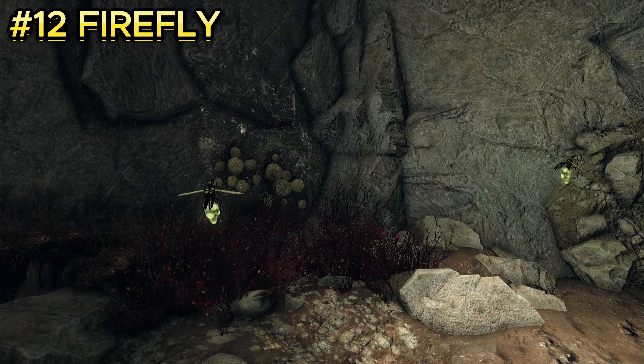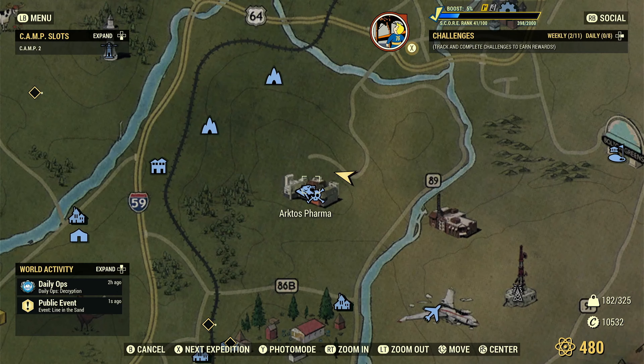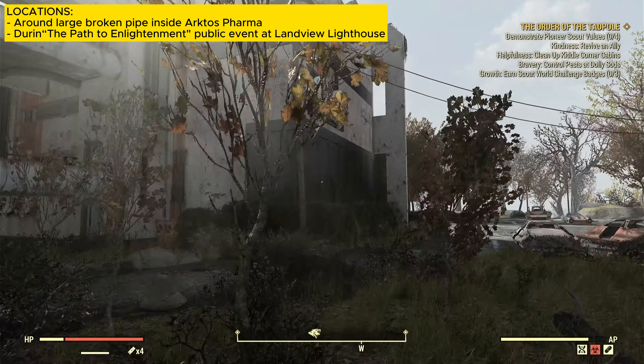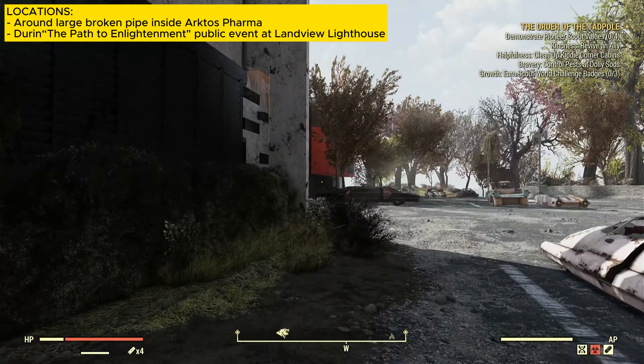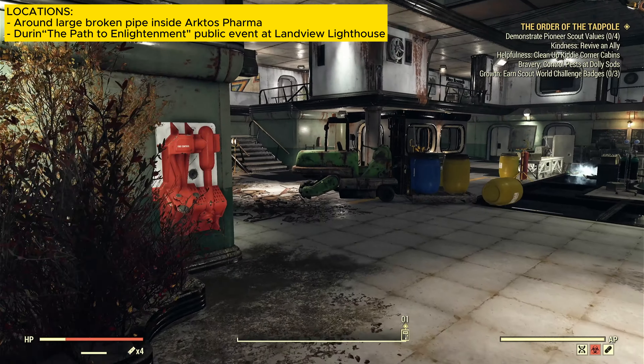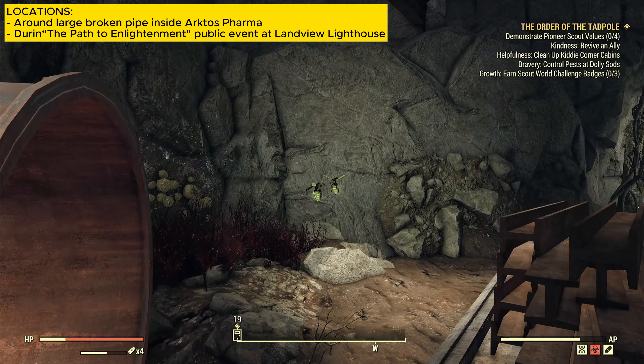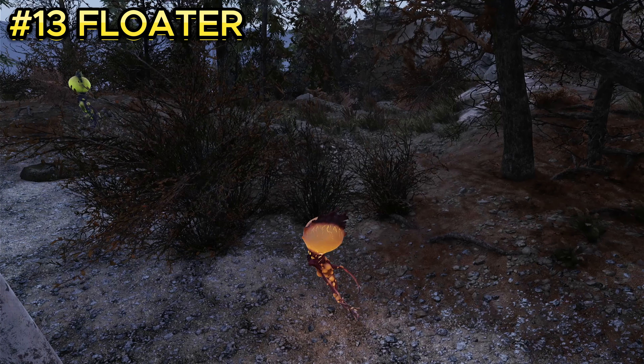Enemy number twelve is fireflies, which are pretty much only useful for certain events. They are located at Arctos Pharma. Once you spawn in, follow the steps inside the building, take the elevator, and after exiting the elevator go to your left. The fireflies should be located next to the big metal pipe.